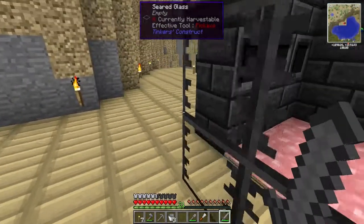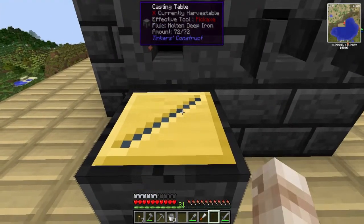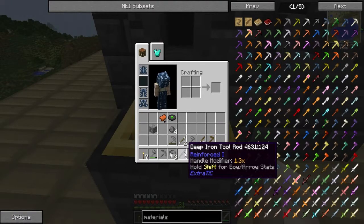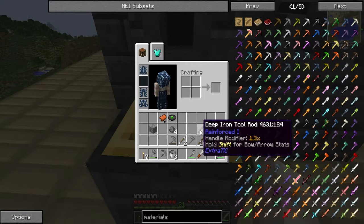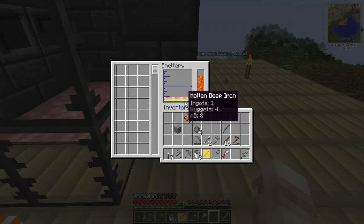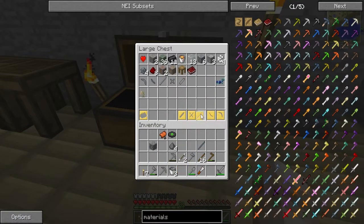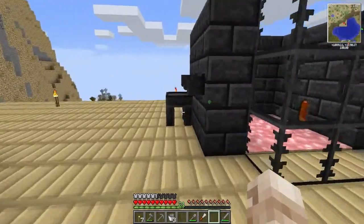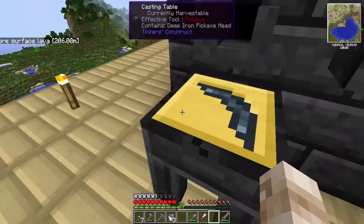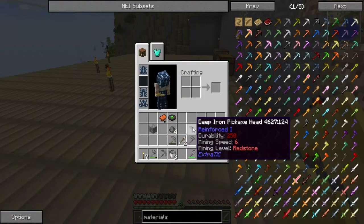We can click stuff in there and it will just move it around. So if we put our cast down here, this should make us a deep iron tool rod. Reinforced 1, handle modifier 1.3 - that's what we want, that's fantastic. It used a half ingot by the looks of things, so we should be okay to make the pickaxe head out of deep iron as well. Deep iron pickaxe head - durability 250, mining speed 6, mining level redstone.